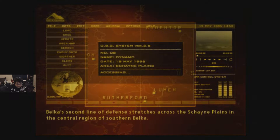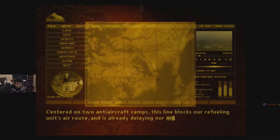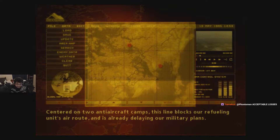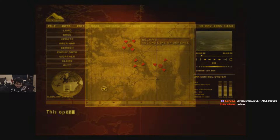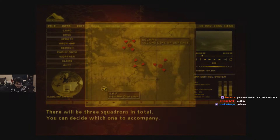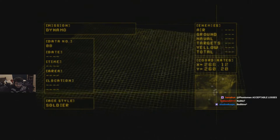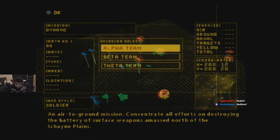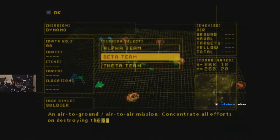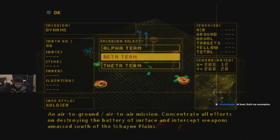Belka's second line of defense stretches across the Shane Plains in the central region of southern Belka. Is this the airfield? Okay, three squads in total. Batteries, beta, air-to-ground — concentrate efforts on destroying the battery surface and intercepting weapons as a master scout of the plane.